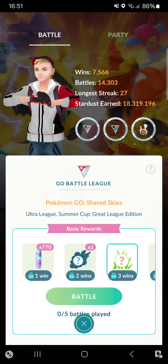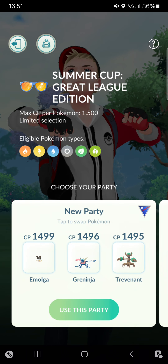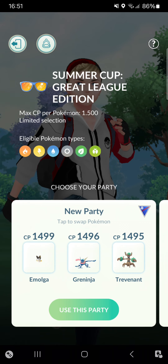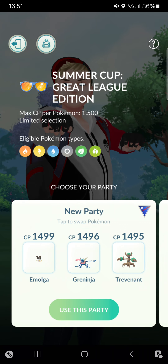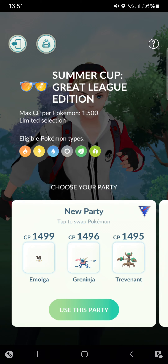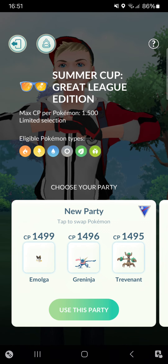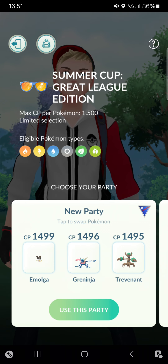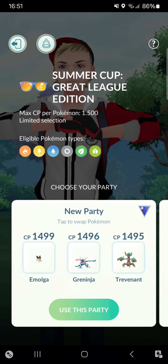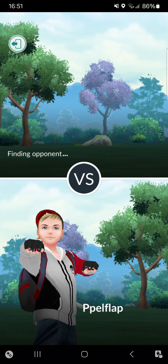Welcome back guys! Today we're doing the Summer Cup and testing out Trevenant, mainly because seed bomb got boosted this season with five more power. Trevenant is a Ghost and Grass type with Shadow Claw as a fast move, and seed bomb and shadow ball as charge moves. It will be assisted by Emolga and Greninja.